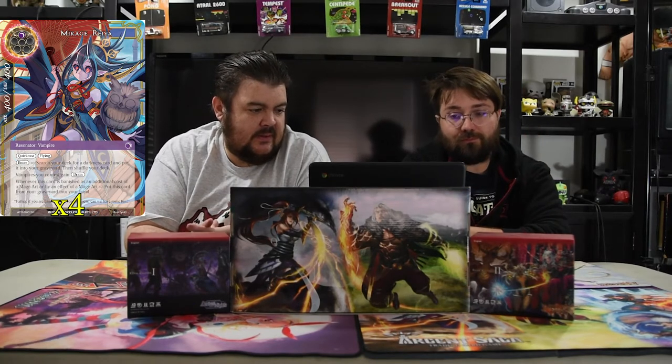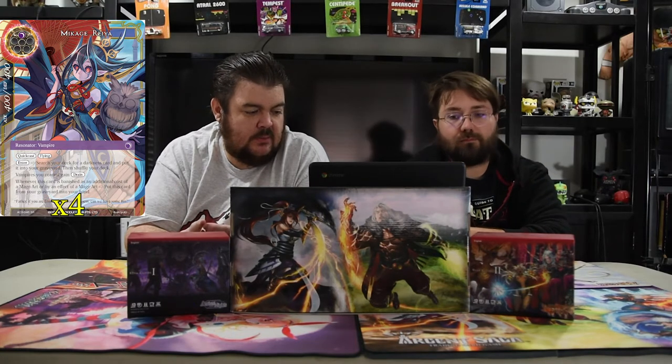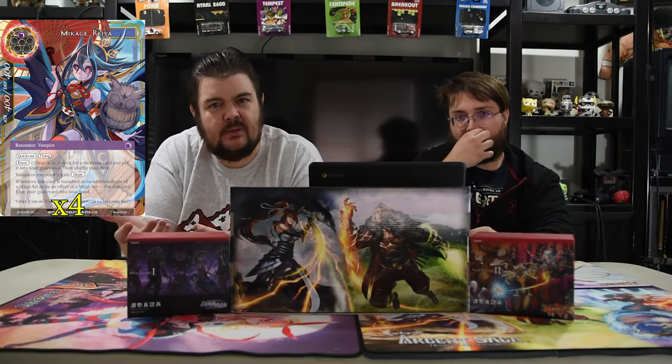Next up is Makage Reya. She costs one black, quick cast, and is a 4/4 with flying. On enter, you search your deck for a darkness card and put it into your graveyard, then shuffle your deck. Vampires you control gain drain. Whenever this card is banished as an additional cost of a mage art or by a mage art effect, put this card from your graveyard into your hand. Right now she's probably one of the best one-drops in the game — she sets up so much. She's very toolboxy and you can do a lot with her.